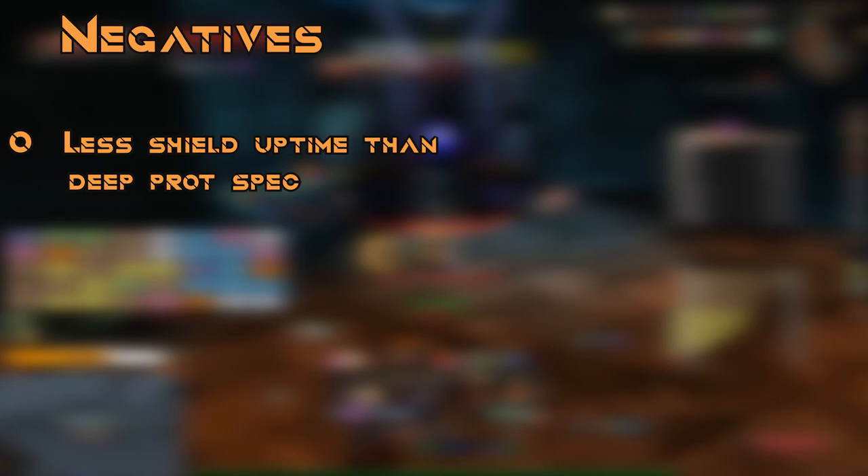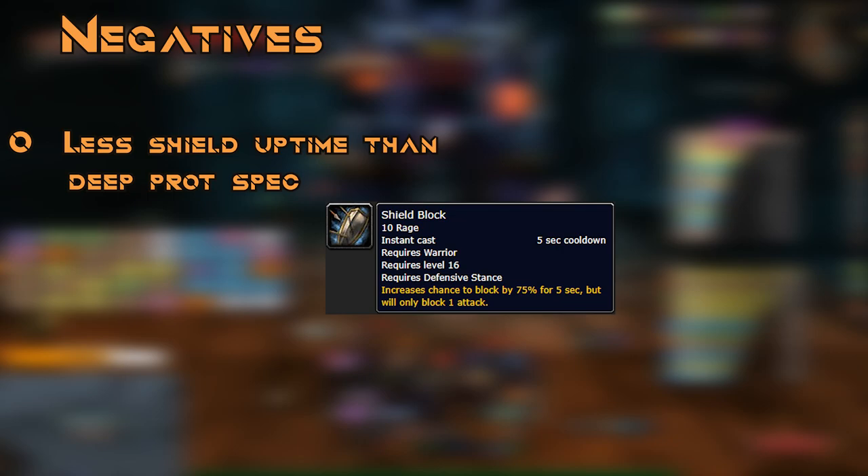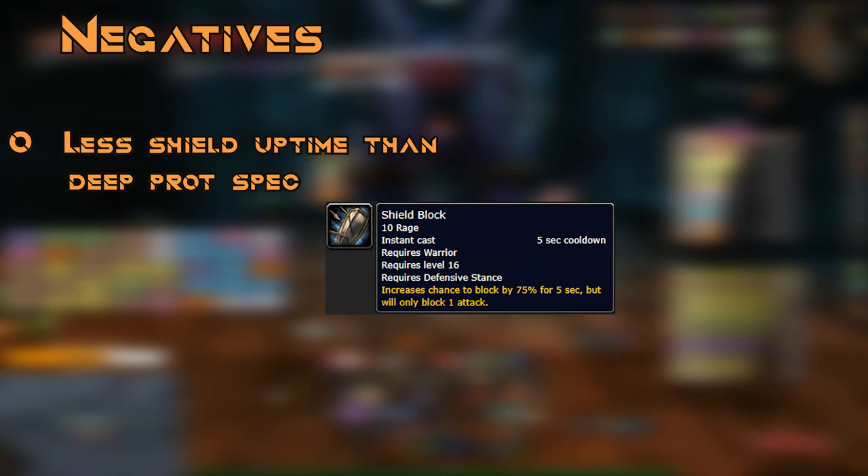Here are some of the main positives and negatives to going Fury Prot over Deep Prot. Negatives: Less shield uptime will cause you to take more damage on a boss fight, especially on certain mechanics like Broodlord's Mortal Strike. On most boss fights you don't need to be sitting there using dual-wield weapons for the whole duration of the fight.